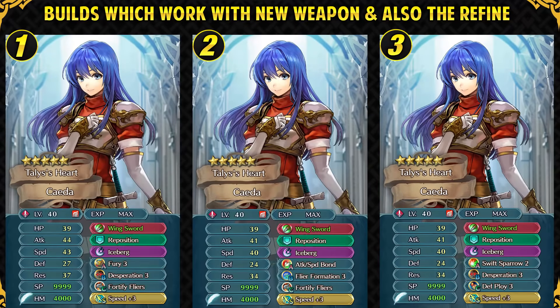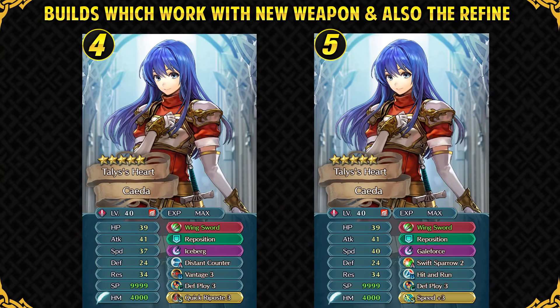The first set is a budget set. Iceberg will always proc against a melee enemy if Sheeda can outspeed them, helping with damage output. I prefer Speed Plus 3 as the sacred seal over Phantom Speed because it lets her actually double more units rather than just proccing Flashing Blade. The second set uses Attack/Speed Bond from Valentine Lyn and is very expensive — Flyer Formation works perfectly with Attack/Speed Bond for a high-investment Flyer Emblem team. The third set utilizes Swift Sparrow for much more power than Fury, and Def Ploy is a good option with her high resistance. The fourth set is a Distant Counter set with Vantage and Quick Riposte — Flashing Blade doesn't have the greatest synergy with enemy phase skills, but with Winged Sword and Distant Counter she can take on armored mages and ranged cavaliers.